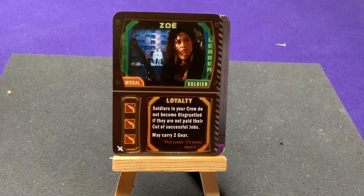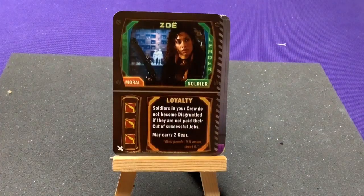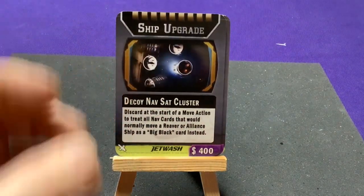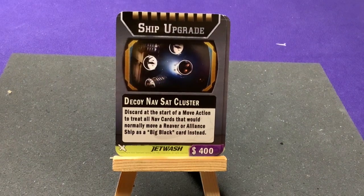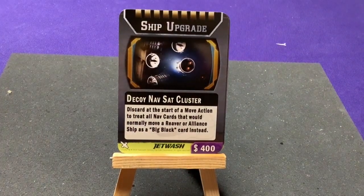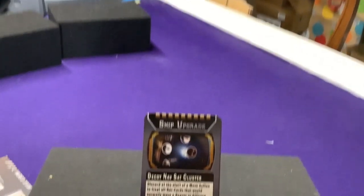There are two upgrade cards for the Space Bazaar as well — the Emergency Ram Jets and the Sat Nav Cluster — so any ship can get copies of these two cards. That's all the Jet Wash expansion cards.